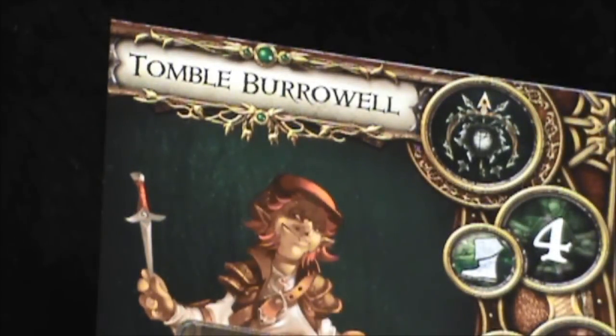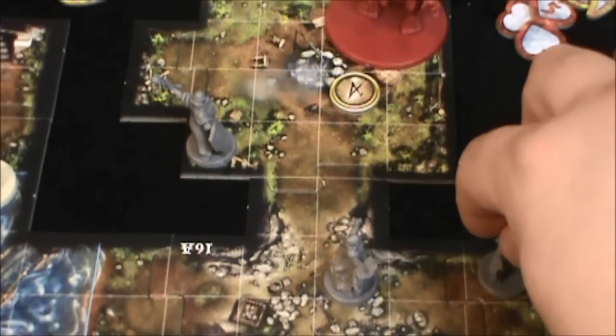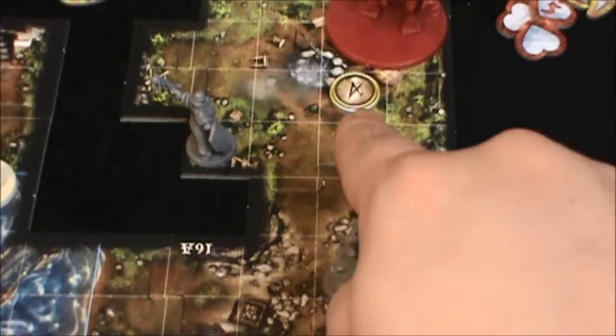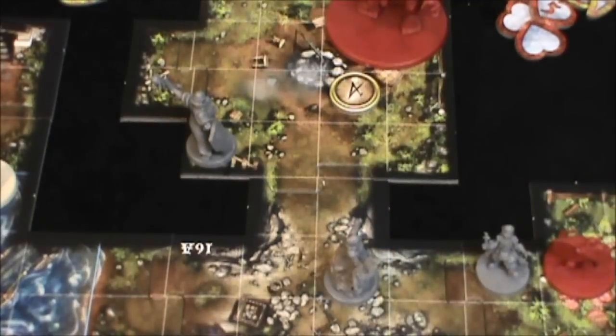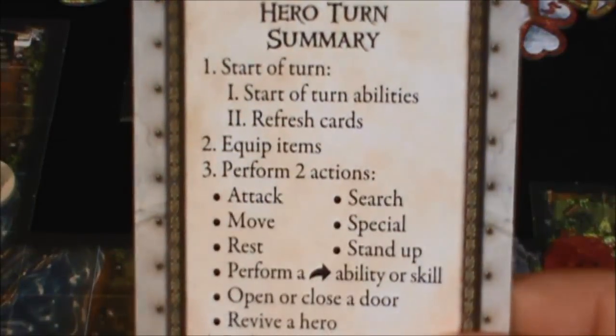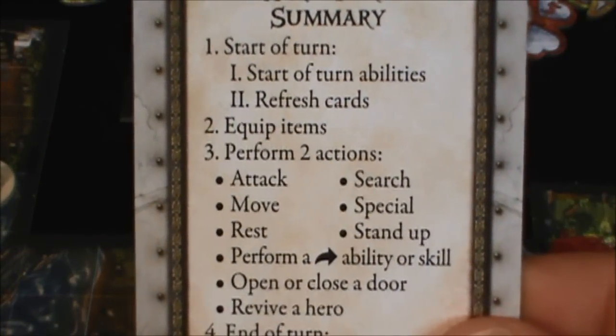Tombow, played by Robert, is going to try to get Jason's character, Grisbin the Thirsty, back on his feet. Here is Tombow's figure right here. He's going to try to get back to the hero token there, which is Grisbin, so that he can do a revive action — revive a hero.